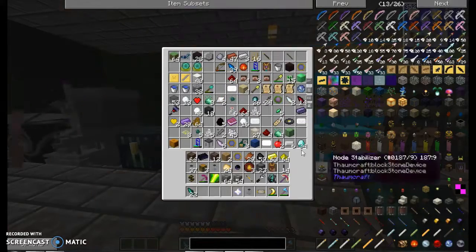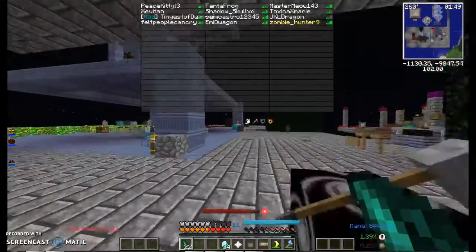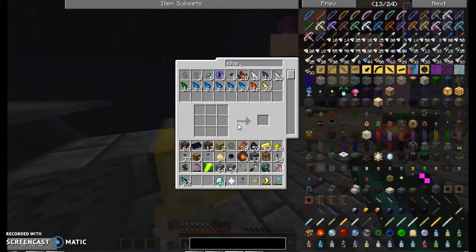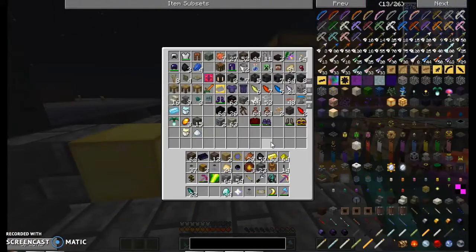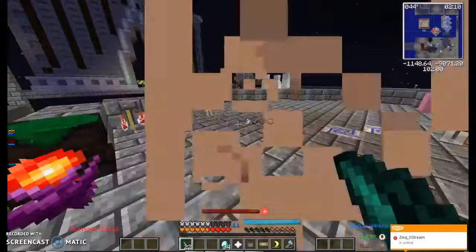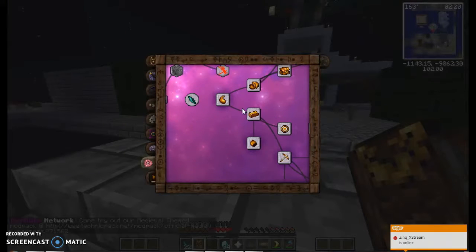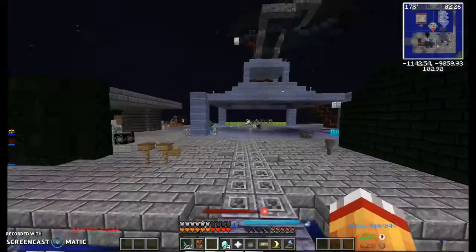I need a nether star, a diamond. I'm gonna go check his chest again. Doesn't look like anybody has nether shards, so I guess I'm gonna have to buy some. I need to recheck the recipe — yep, and I also need Eyes of Ender and I don't even have Ender Pearls.